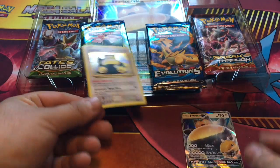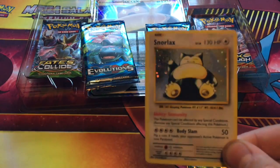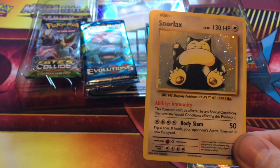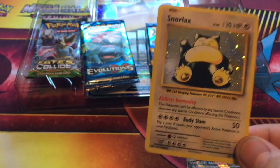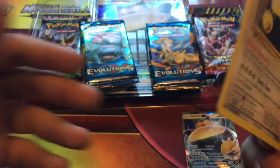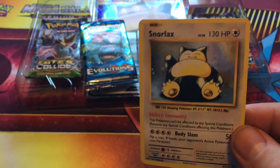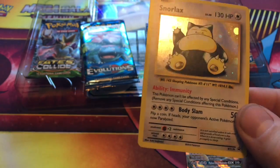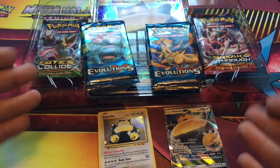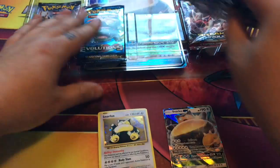And what's even better than this? Look at that — the Snorlax. It should have been in the XY Evolutions set. Really should have. This card is awesome. They need to keep doing this — more of these, just like the reprint of the original, him waving his hand up there, chilling, passing out. This is so awesome. Pretty much worth it.